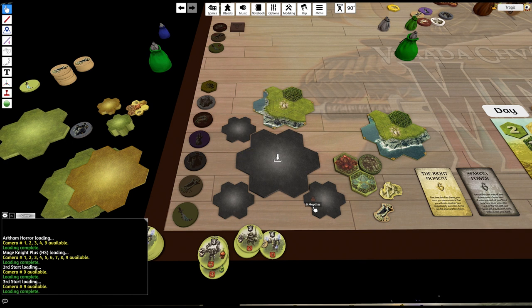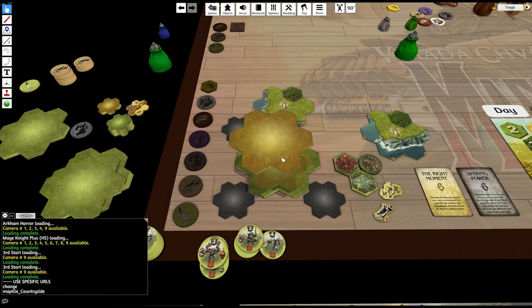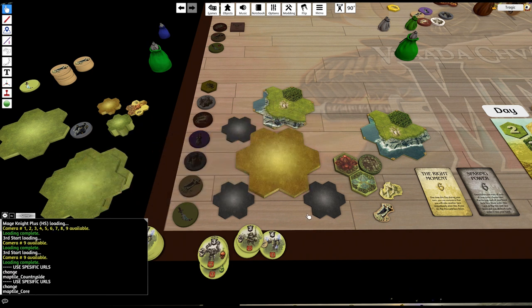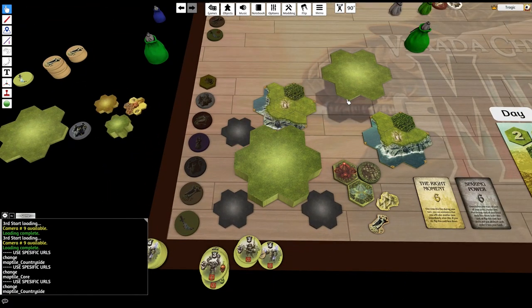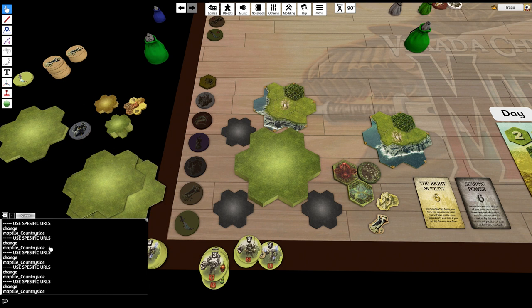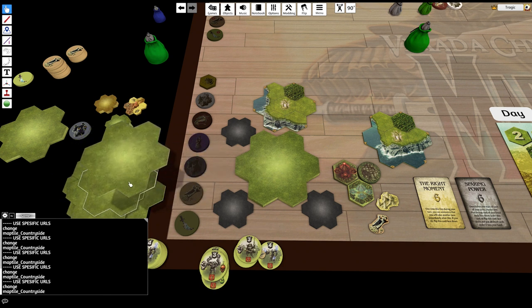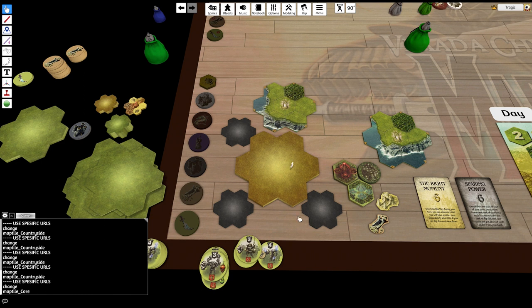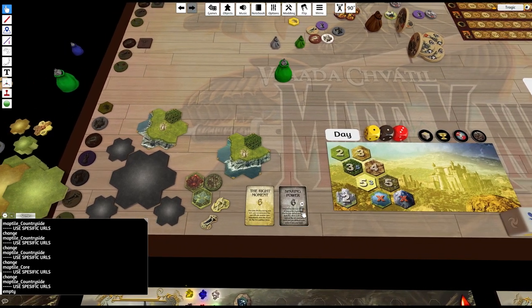This one here actually uses custom URLs based on the object placed inside it. For example, if I drop in a countryside tile — it loads a special countryside map. If I have a core tile — it loads the core side map. This allows custom imagery for what's in the bag, and has scaling turned on. This will be my top map tile stack for gameplay. Those text outputs are just my debugging. When I get down to the countryside tiles it changes to show I'm on countryside tiles, and then shows empty.